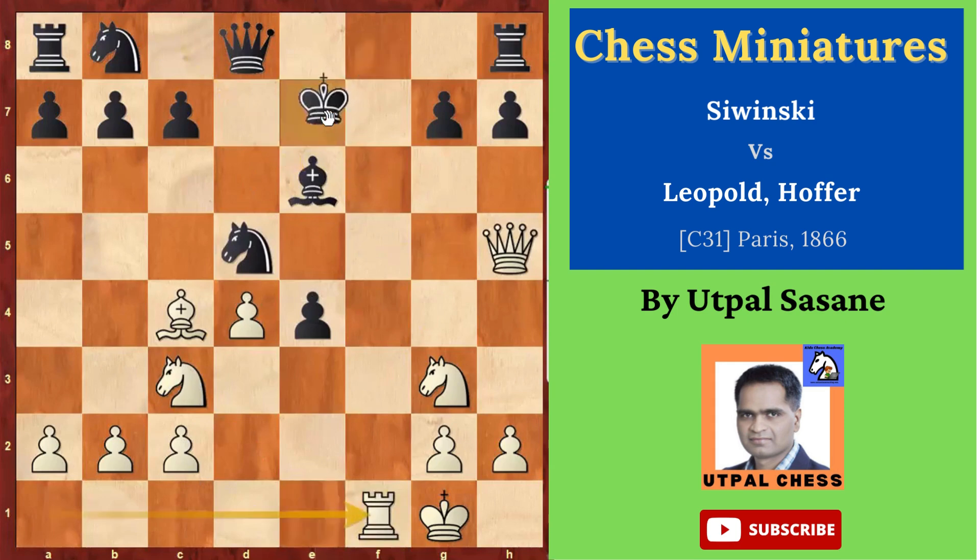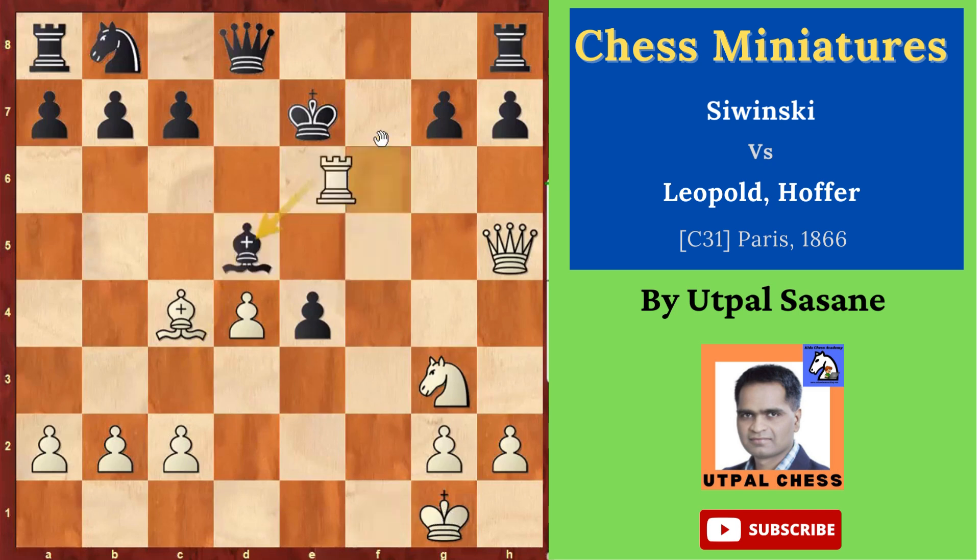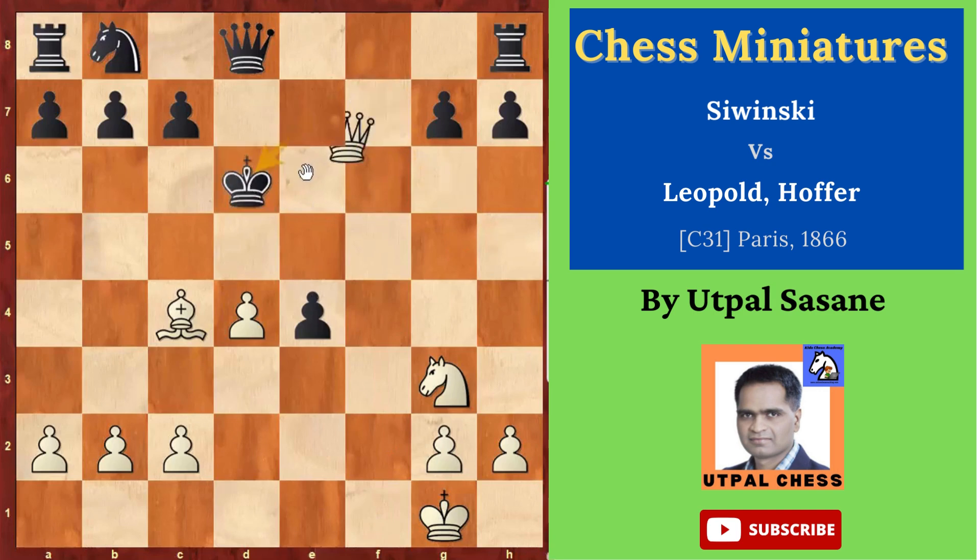King has to move or block. He played king e7, and then knight takes d5 check. Bishop takes d5, and now rook f7 check — a very interesting move. Bishop takes f7, queen takes f7, and then king d6, and finally queen e6 is checkmate.